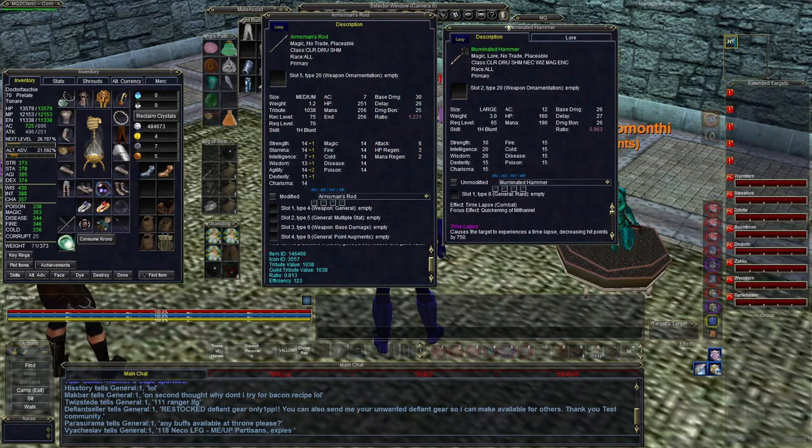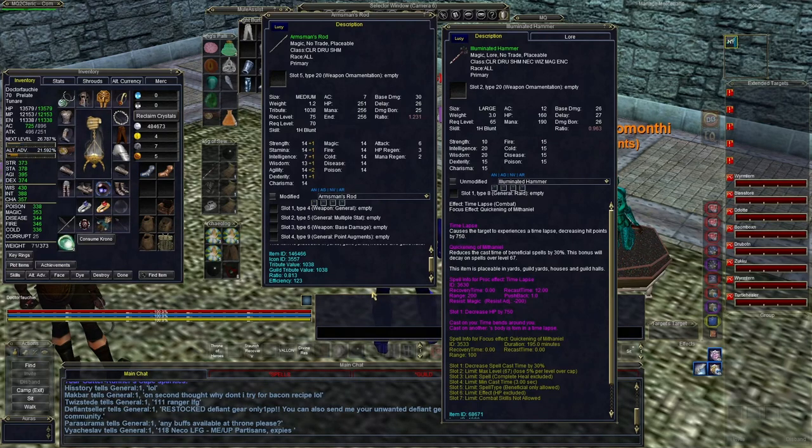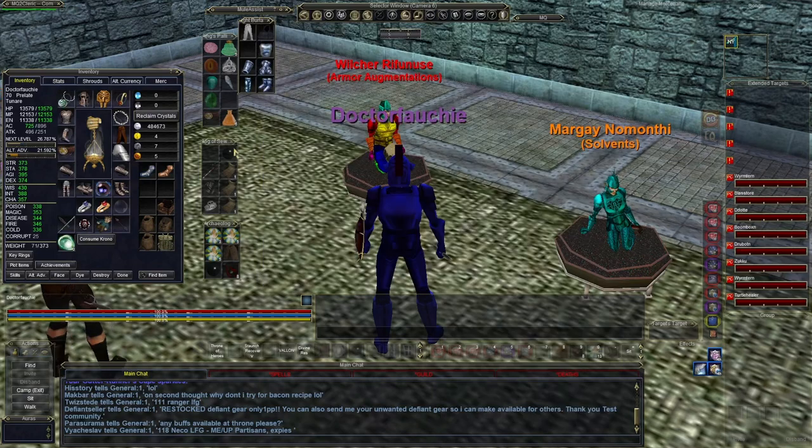Let's take a look at two weapons. On the right is a raid-geared weapon from the Gates of Discord expansion — you can see it has a slot 8 on it. And there's the Armsman Rod. Isn't that crazy how good the Armsman Rod is just by default? It's a very, very good weapon. Look at the attack it has on it and look at the hit points — it's better than previous expansions' raid gear.